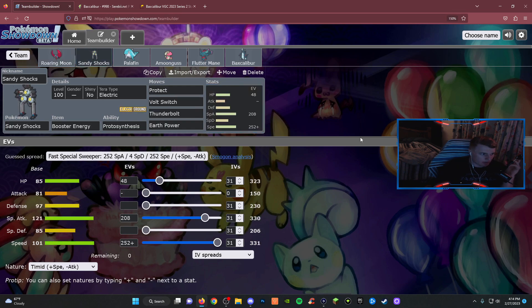Moving on to Sandy Shocks — same set. It's got the Protosynthesis, so now this outspeeds Iron Bundle, which is a big benchmark to have, because Iron Bundle is kind of running rampant through this format along with Iron Hands. This Booster Energy EV spread makes me outspeed Iron Bundle unless the Iron Bundle is Corviknite speed-boosted as well.